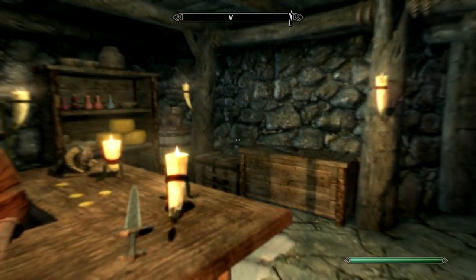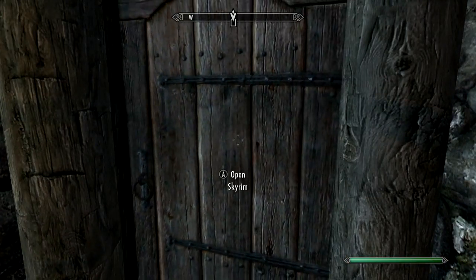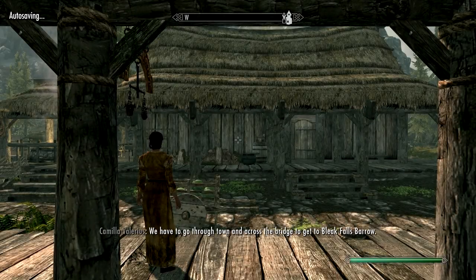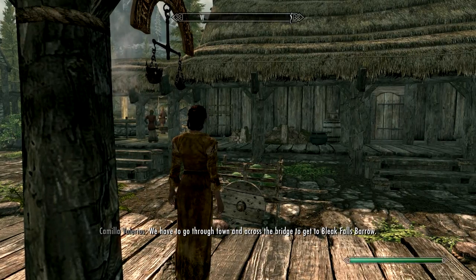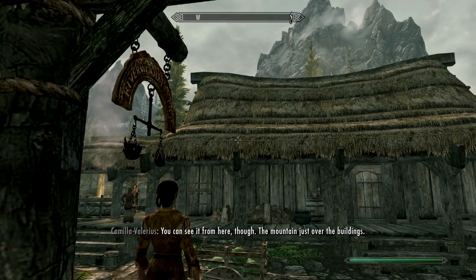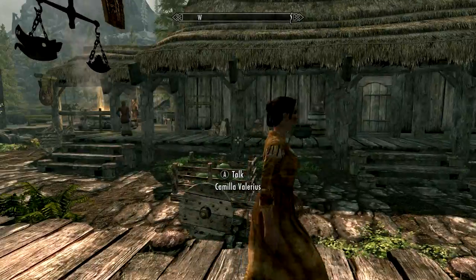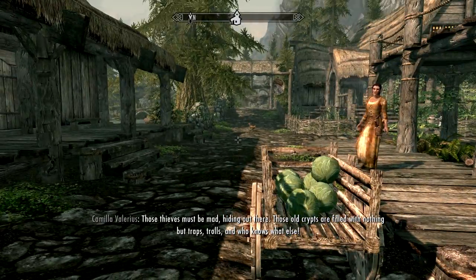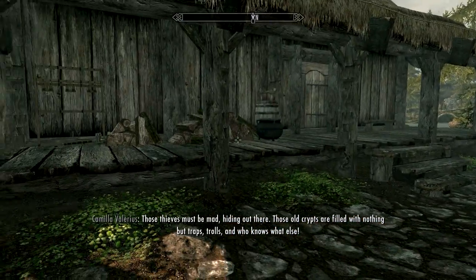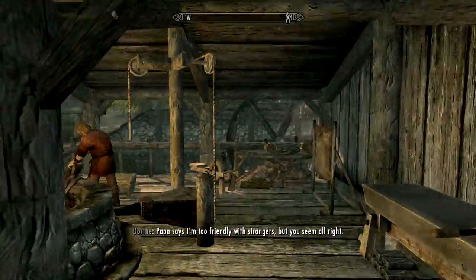We can go out here, we're going to do a few things in this town. We're going to let her go through town and across the bridge to get to Bleak Falls Barrow. You can see it from here — the mountain just over the buildings. We're going to let her wander off and not follow her. Those old crypts are filled with nothing but traps, trolls, and who knows what else.